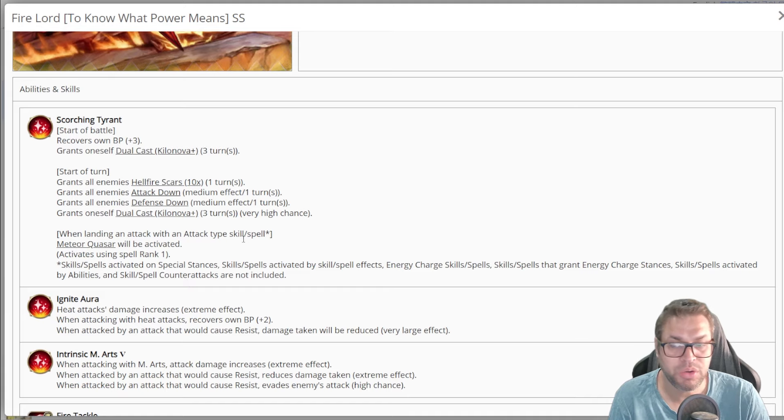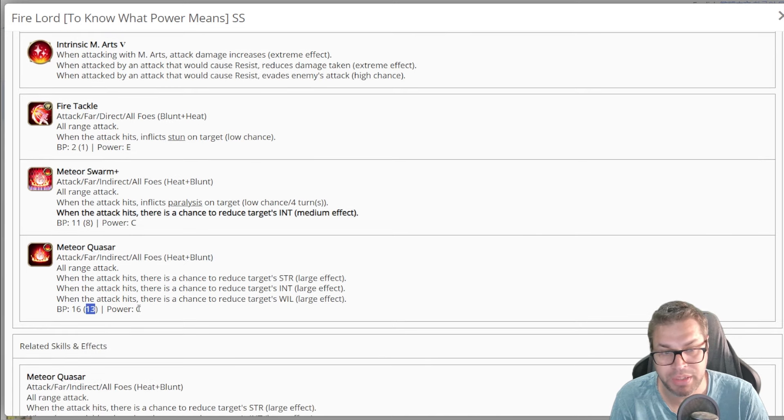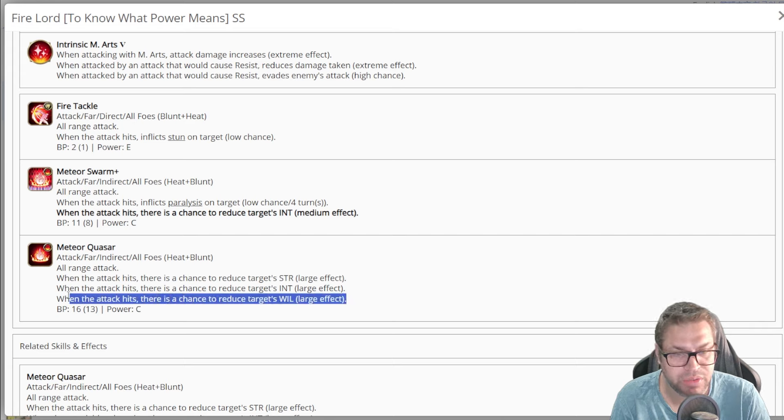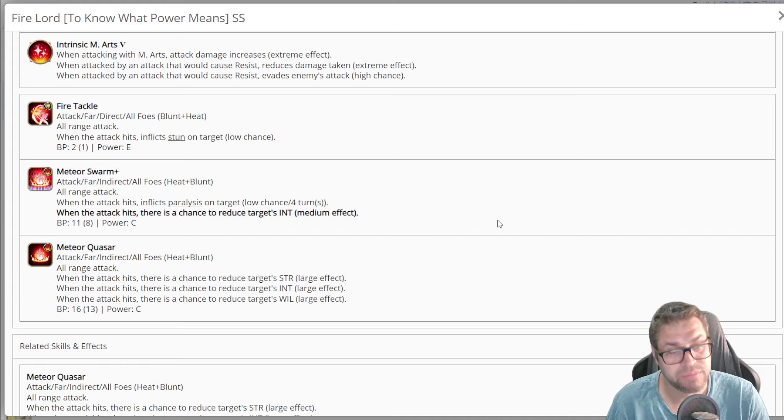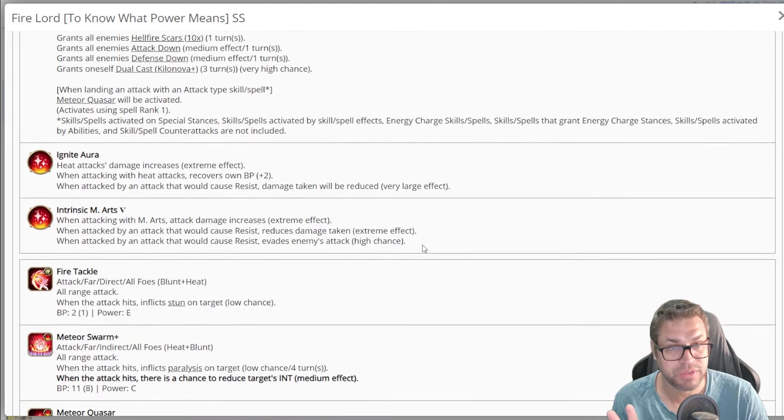When landing an attack, Fire Lord always chases with Meteor Quasar. This is his skill number three — for 13 DP, it's a command blunt and heat spell using intelligence. When the attack hits there is a chance to debuff STR, intelligence, and will by 30% on command at max level and 25% as a chase. This is already good enough to debuff, since most enemies use intelligence. The problem is it lacks dexterity coverage, and 13 DP may seem a little too high.